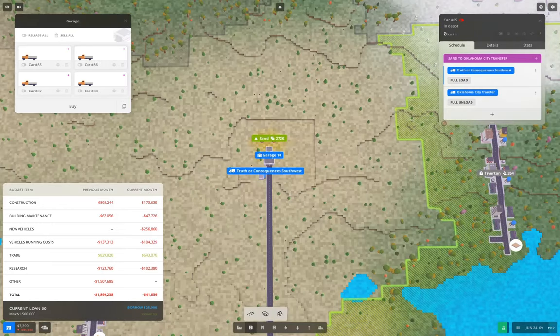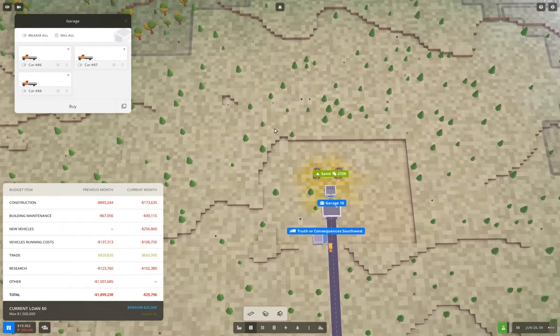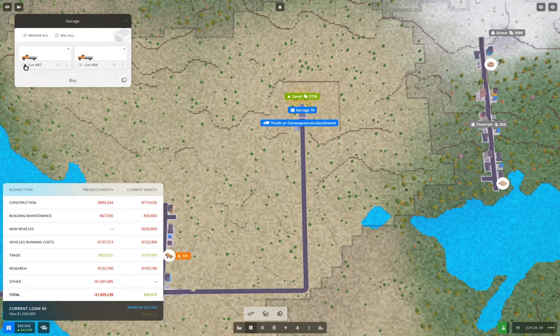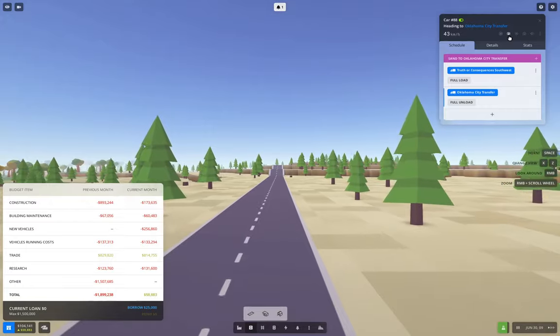Now we can down tempo it. We'll release some vehicles here. I'm going to speed that up, release that, slow that down, and then release that. You know what — we're going to take a ride.